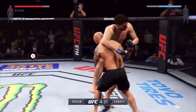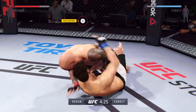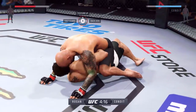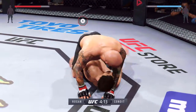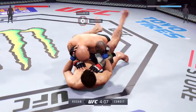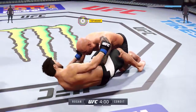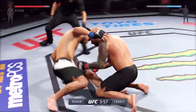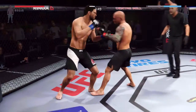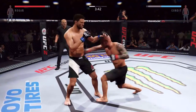There we go. I risk getting head kicked. Got the takedown. Let's go side control. Look at that mount. That's a problem I was having a lot as Joe Rogan — I wasn't able to block any transitions for some reason. I don't know how he got up. Big right hand. I like how he's mixing it up. Solid jab.